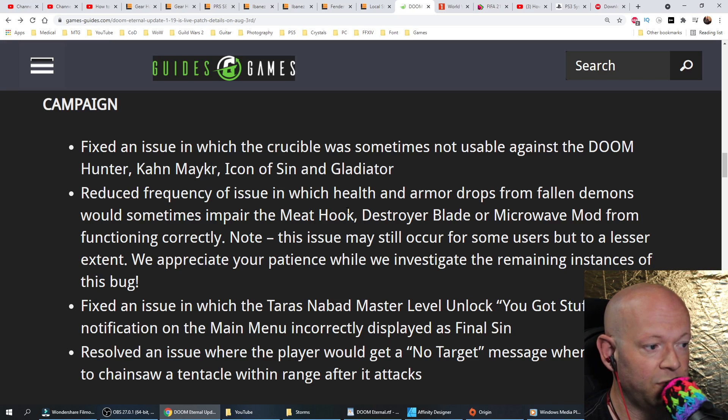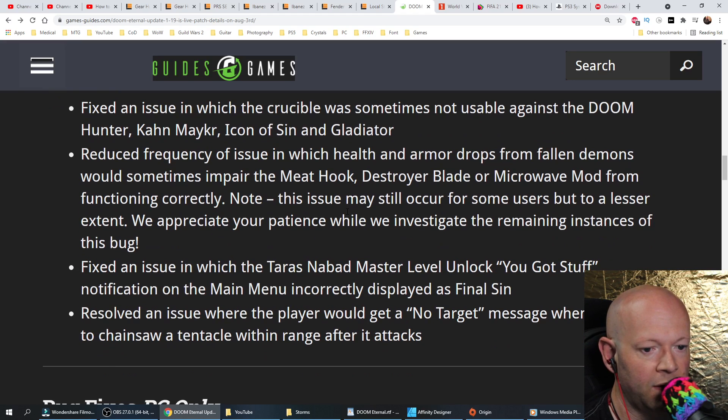Note: this issue may still occur for some users, but to a lesser extent. We appreciate your patience while we investigate the remaining instances of this bug. Fixed an issue in which the Taras Nabad master level unlock 'You Got Stuff' notification on the main menu incorrectly displayed as Final Sin.